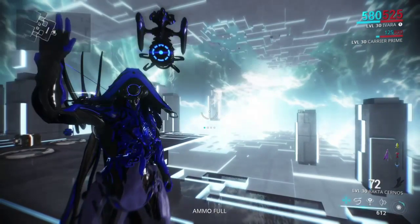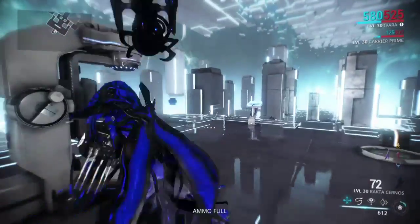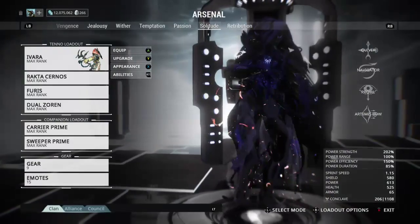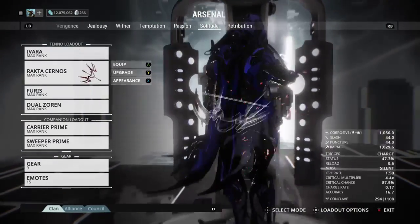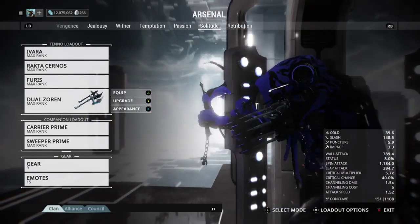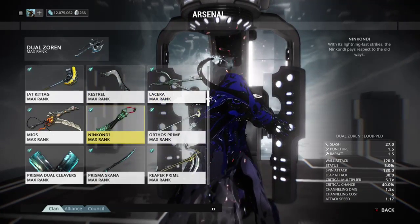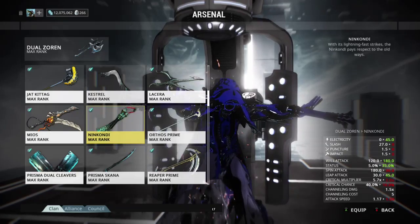Hey, this is Mako and we're gonna go back into Ivara. I've actually formed my build and figured some more tricks out on her. Melee is not her specialty so I would not suggest it as such, but the Kurata or the Nankande are pretty much the two I stick to.